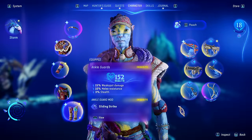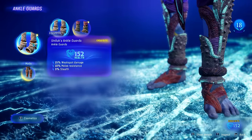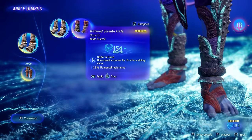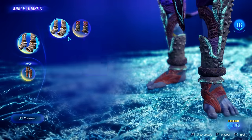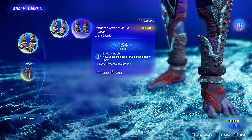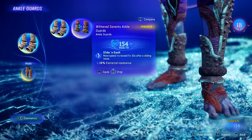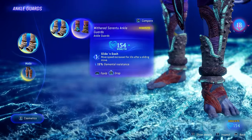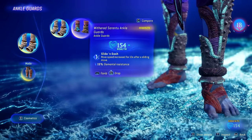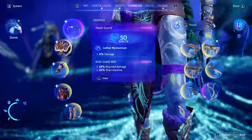We just got some ankle guards — let me check if they're better than what I currently have. This is 152, that's 154 — the health is higher but the mods on it are worse, which is kind of odd. This even has a slide and dash ability, but it lowers me down a little bit so I'm not gonna use it for right now.